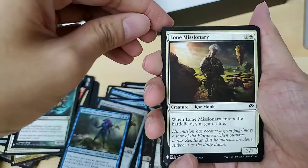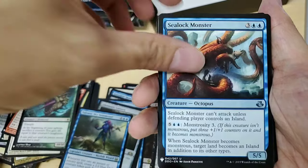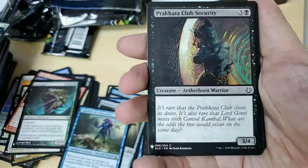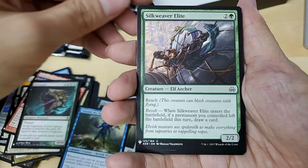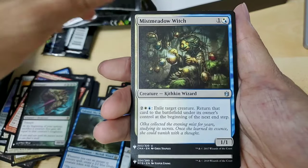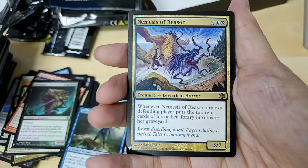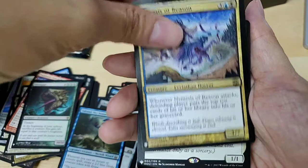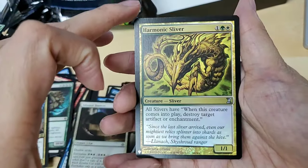So last pack — let's see what we're gonna get. Lone Missionary, Doom Traveler, Crystal Crab, Sealock Monster. Infernal Jet — uncommon. Lightning Star Shaker — common. Silk Weaver Elite — common. Pinon Feast, Miss Mellow Witch. What are we gonna get — Nemesis of Reason. What is it — a rare okay — a Pangosaur, and the reverse being Harmonic Sliver. I think those Sliver decks are really nice.